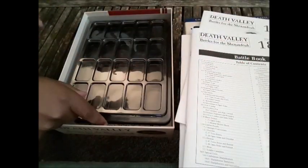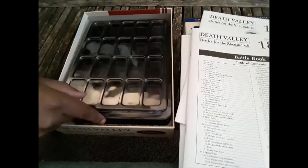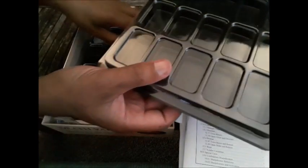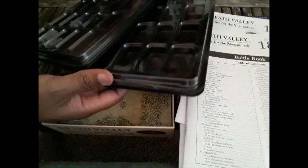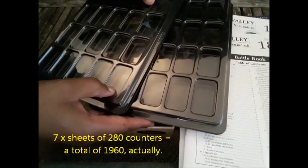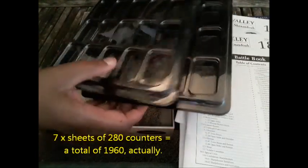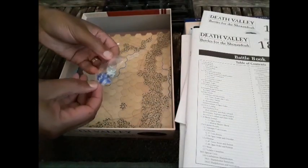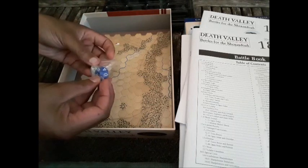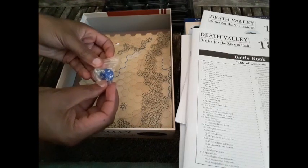Here's a nice added bit of value, as if this package needs it: R2 counter trays, to give you a head start in sorting out the approximately 1,200 counters that come with this. And a packet of dice — nicely colored, one blue and one gray.